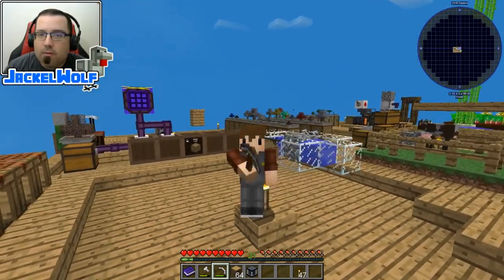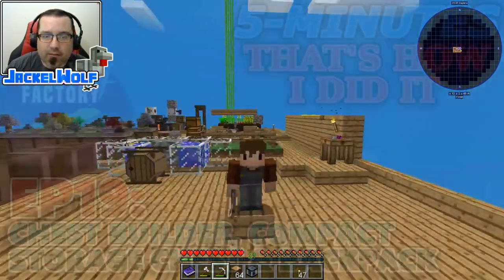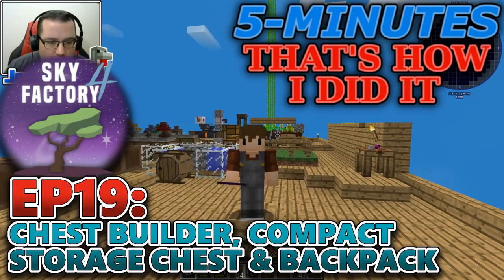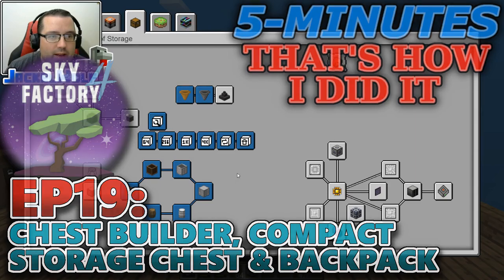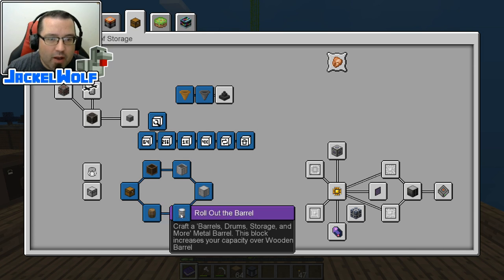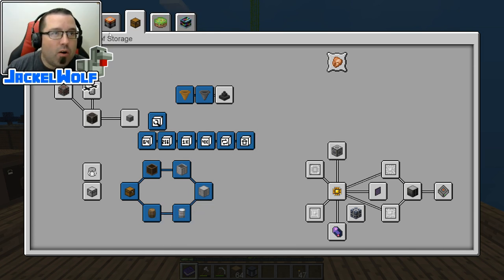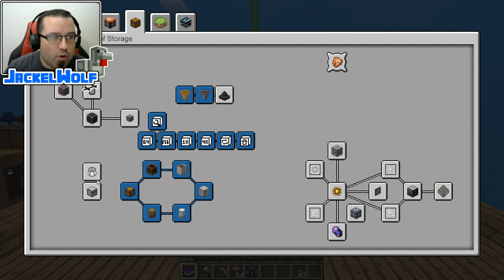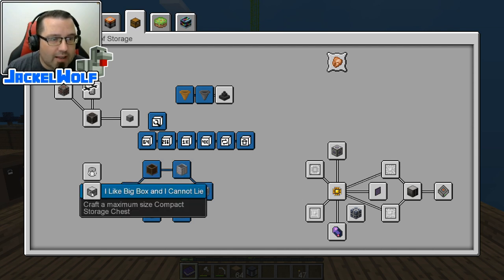Hey everyone, it's Jackalwolf back in Sky Factory 4 with another 5 minutes. Now if you've been following along, you know that we are working our way through the advancement book. Last episode we did the 'What Wouldn't You Store' by crafting a wooden barrel, the 'Roll Out the Barrel' by crafting a metal drum, and we also did the 'Clicker Hero' by crafting an auto clicker.